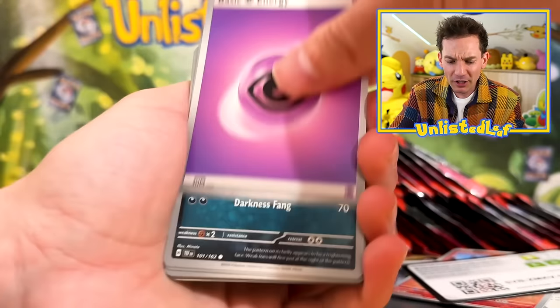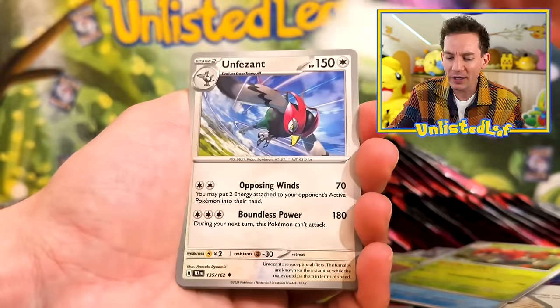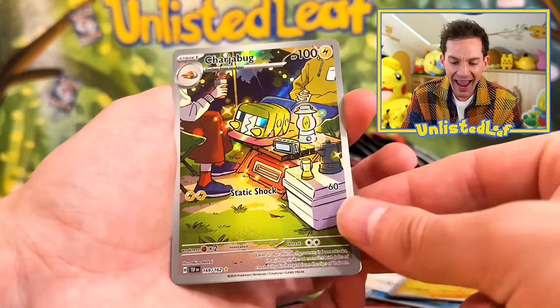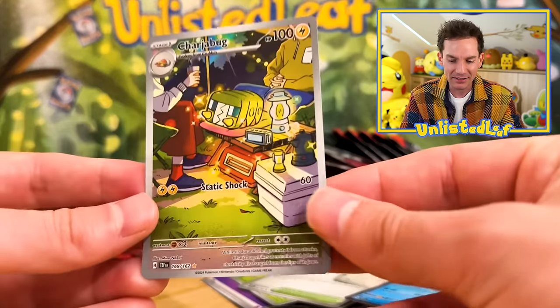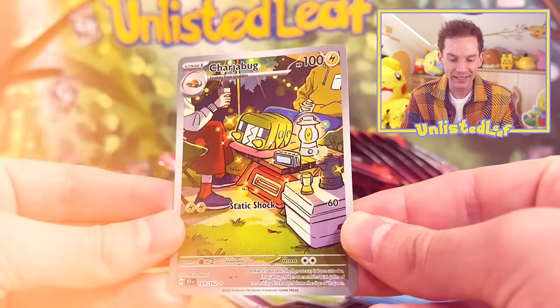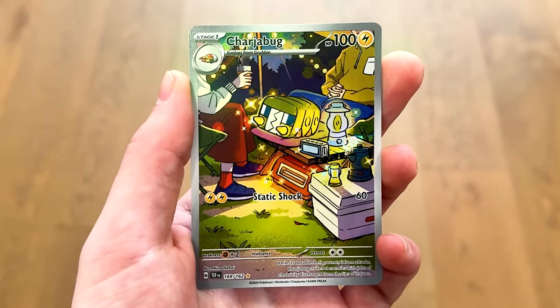We've got our Illustration Rare. Let's get a full art card — just give me a boring old full-color background. Or another Illustration Rare — I'll take that. It's our ten thousandth Feraligatr. Charjabug is just glistening — he's charging everyone's camping equipment. I need to take Charjabug next time I go camping.